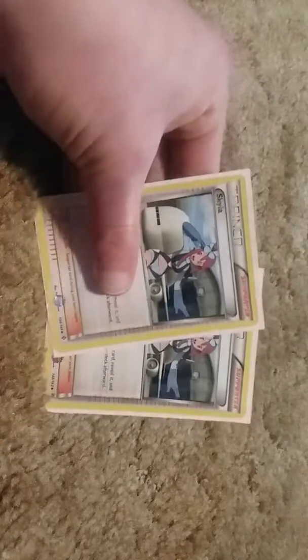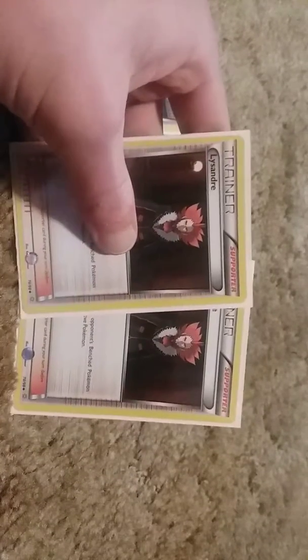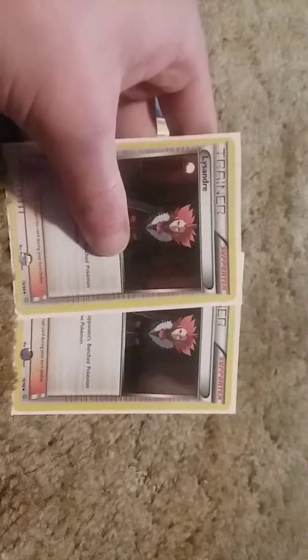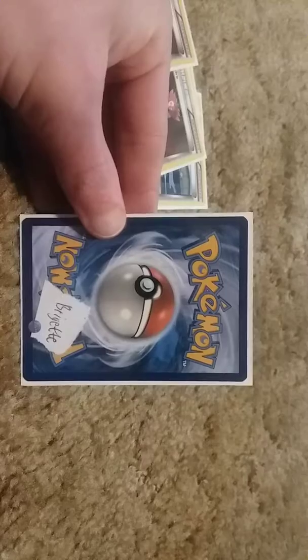Simple supporter lineup. We play 2 Skyla — it's consistent in this build. 2 Lysander, because in expanded I think it's just better than Guzma. You don't want to retreat into your Guzzlords because they don't have anything on the bench — you just use the active one to attack with Eat Sloppily. And then 1 Bridget. I don't have it yet because I'm poor, but this is how you consistently search out your Guzzlords.